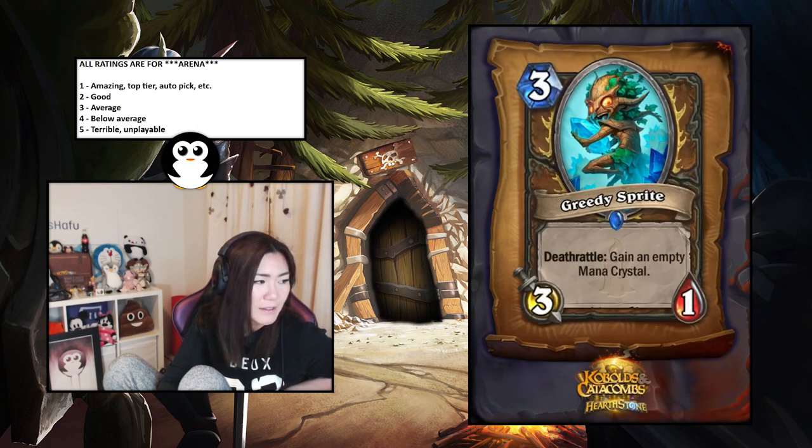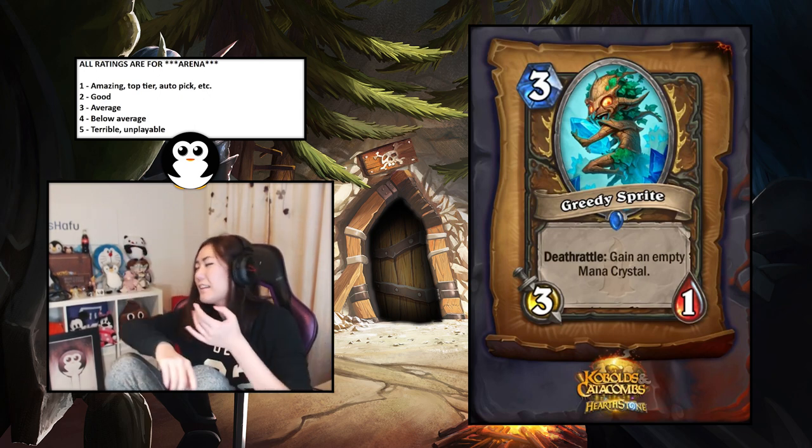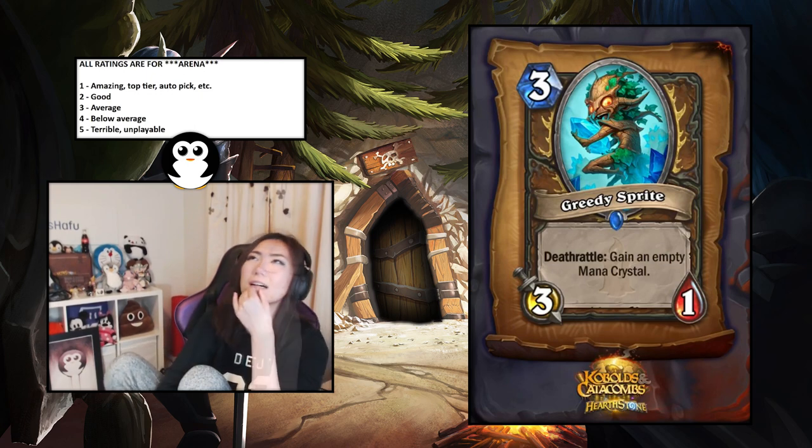Greedy Sprite — deathrattle: gain an empty mana crystal. It's not good — a little too slow. But if they kill it then you have five mana on the next turn. Actually that's not bad — delayed ramp.